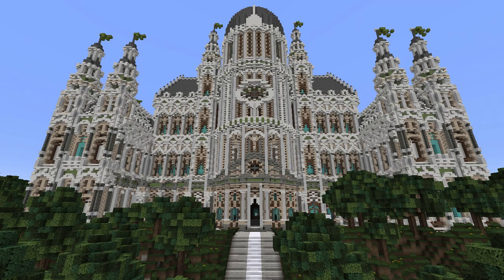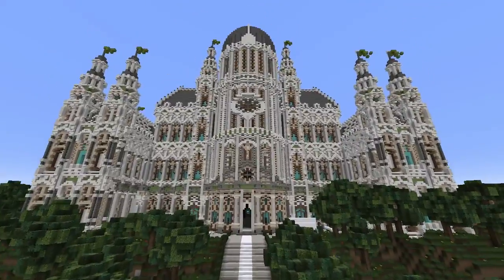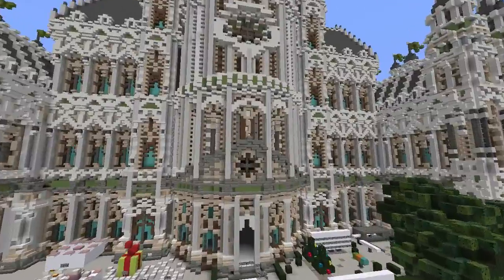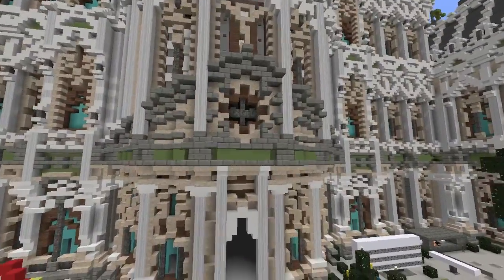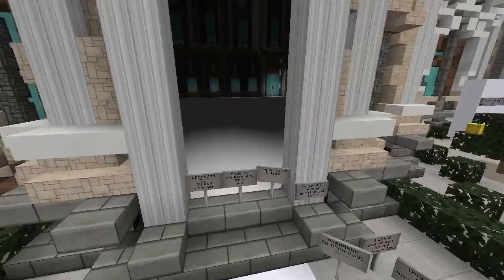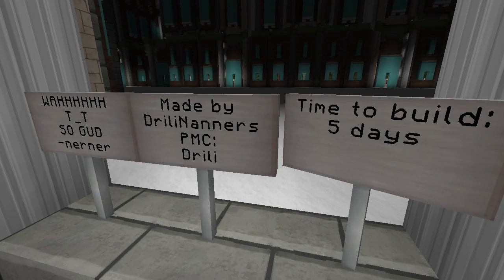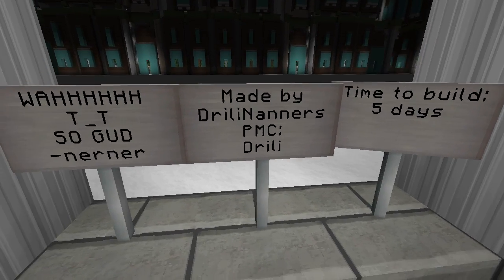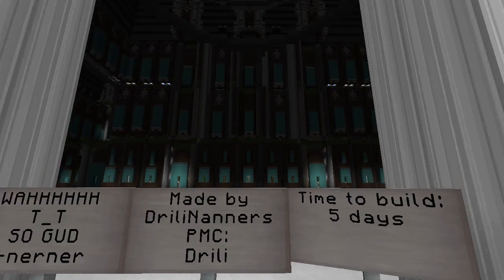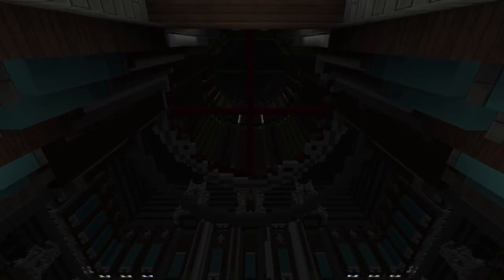Just look at this, guys. This is just an empty shell for now, at least. It's at /warp Malisto. It's made by Drillie Nanners — check Drillie Nanners out on Planet Minecraft. His name is Drillie. Time to build: five days. Guys, come on, hit that like button for Drillie because he's worth it — just look at this.